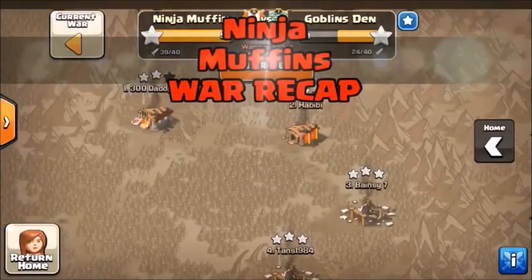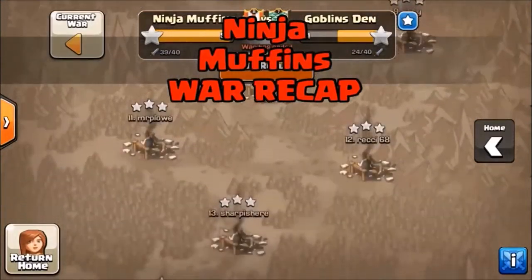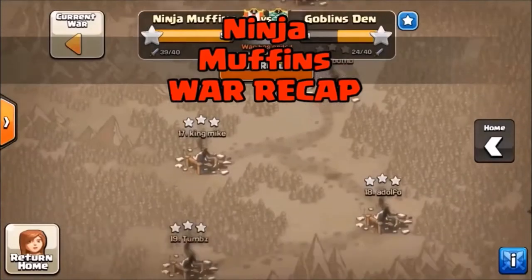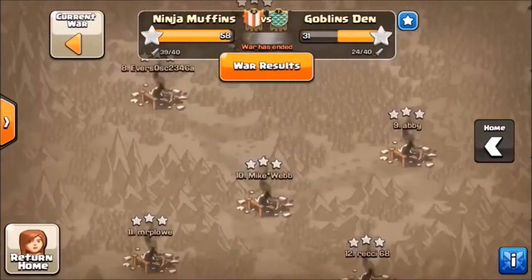We're going to do things a little bit differently on this one. This is a Ninja Muffins War recap against Goblins Dent. As you can see, all of the Town Hall 9s are three-starred.